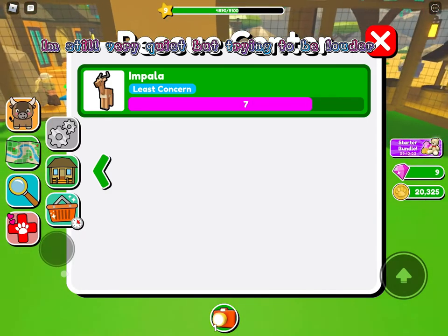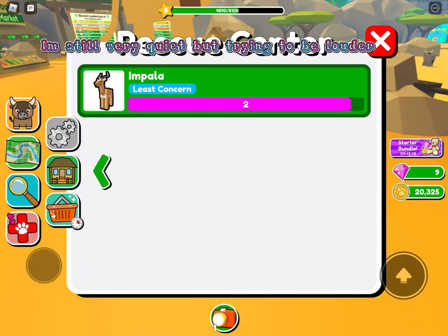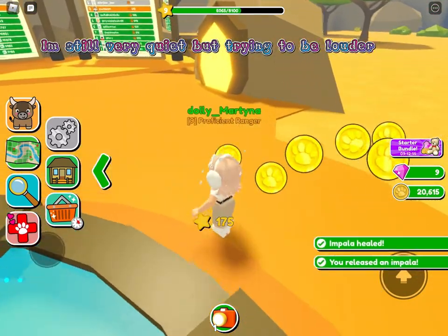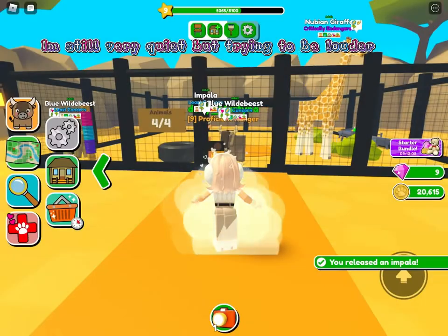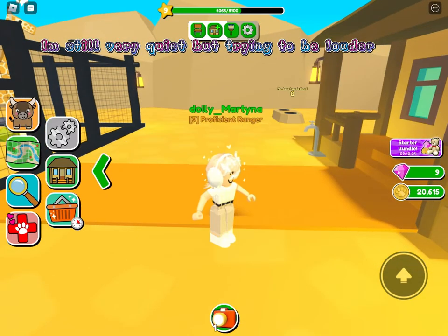Now I'm going to show you a bit more about what to do with your animals' needs inside your enclosure. There's a rock in here, and you can go into your enclosure to manage things.